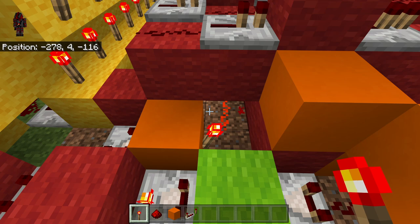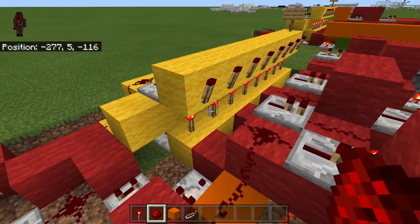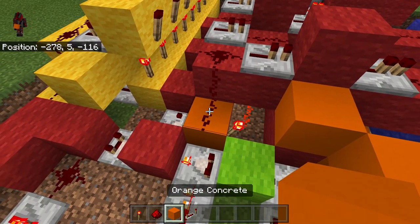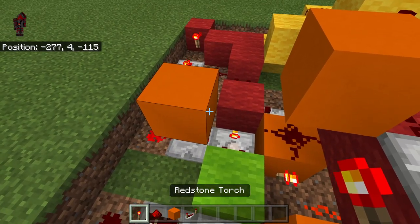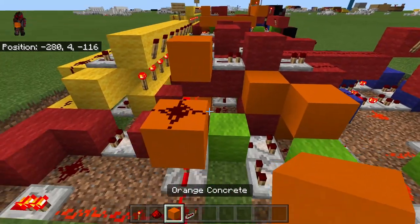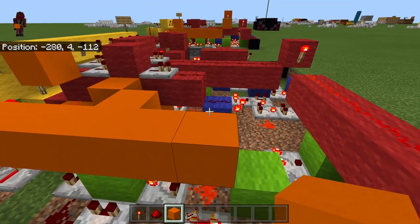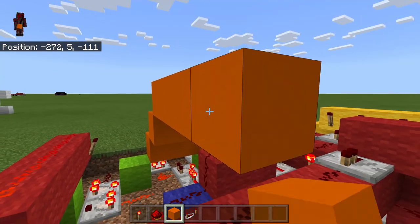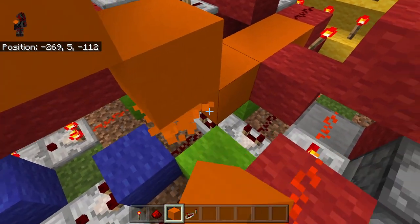This now prevents the second register from being set. Then we're going to place a redstone dust like this. If we don't do anything, then when this gets powered, the second register can be set. So to fix that, we're going to place a block right here. Then we're going to place a block here and place a piece of redstone torch, then place a piece of dust on top. And then we're going to build a nice long wire all the way across, build it up a little bit, then move it over to about right here, extend this, move it up a block.